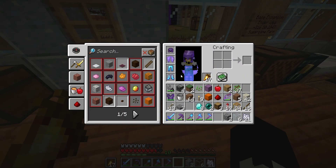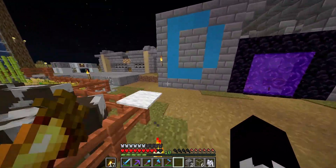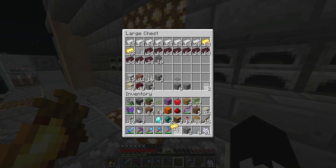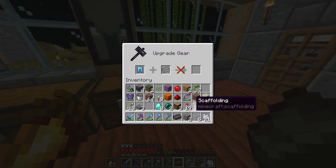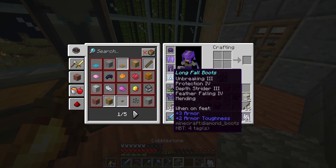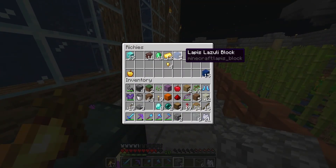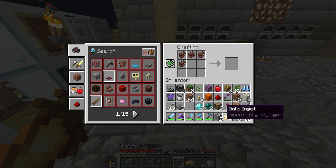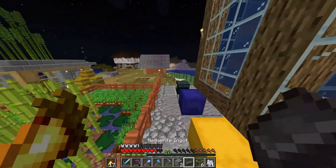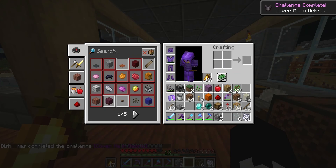Protection four on our leggings — and since we have mending we can go ahead and turn those into netherite as well. Let's come over here, grab some gold, and go to our smithing table. Our long fall boots also have mending so we can also make these netherite. There we go. I did not even know that was an achievement — that's pretty cool.